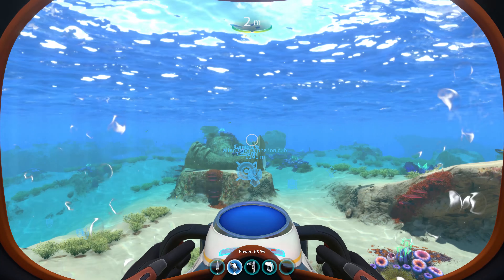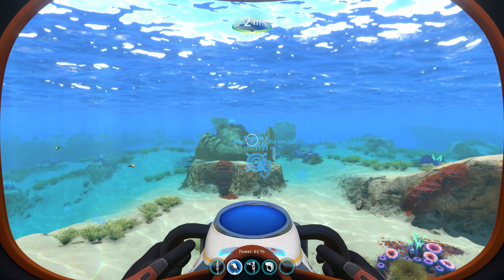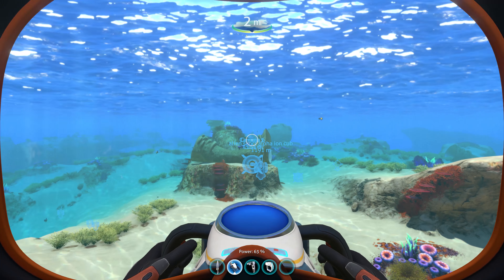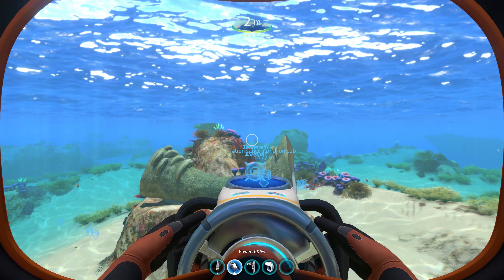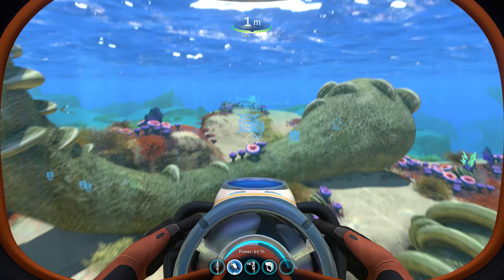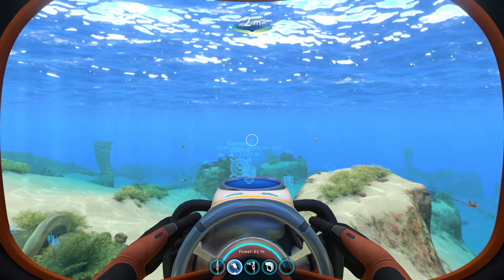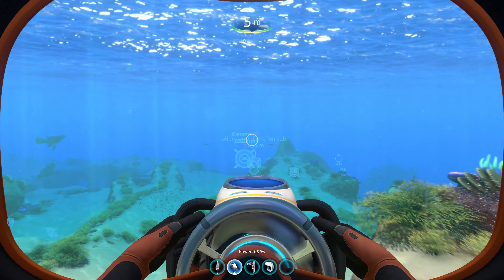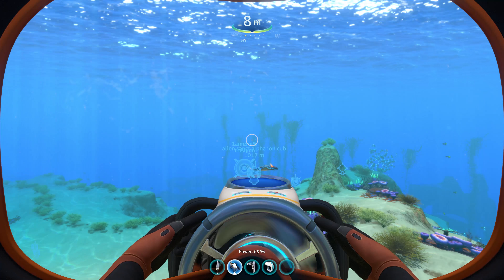So we're back at the starting location — your crash pod — and I want to show you one other place I really like to find rubies. You're going to head the midpoint between southwest and west, going about 1200 meters. You don't need the sea moth for this, but it would help. A sea glide will get you there just fine. I'll speed up the footage on my way there.